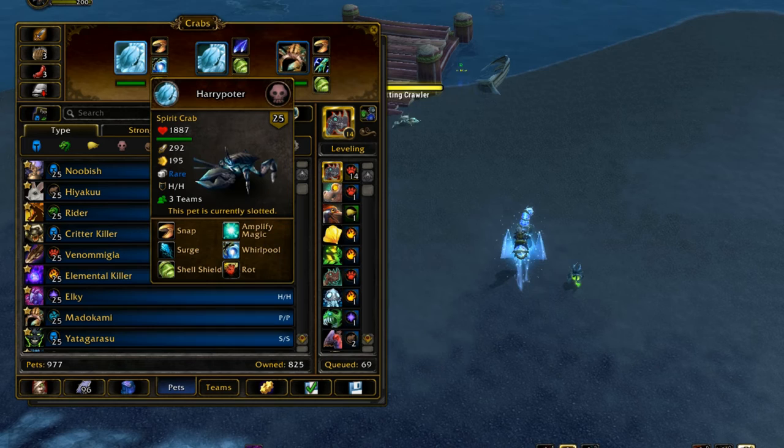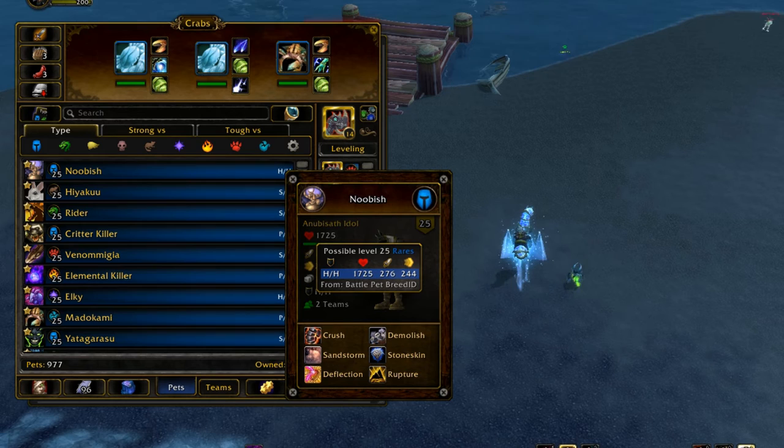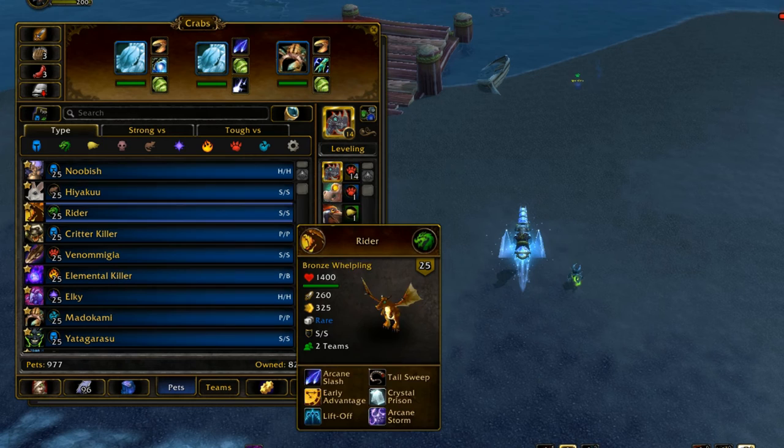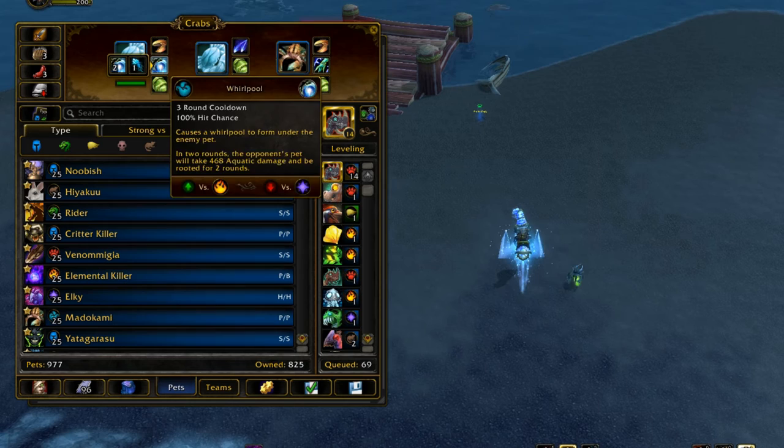He has the advantage of the really great undead racial while at the same time having great stats. He has really high health and really high attack for a super high health pet. Usually most pets with a lot of health don't have that much attack power. He has almost 300, which is unheard of for an HH pet with as much health as he has. Not even the really good Anubisath Idol has that much attack power — he's an HH tier one pet as well and he only has 276 attack power, while this guy has almost 300 at 292. So he actually hits harder than the Anubisath Idol. They're both tier one pets, but he hits harder, has more health, has a better racial, and is able to counter his counter.